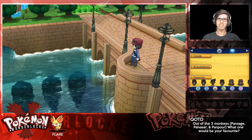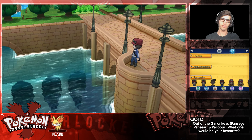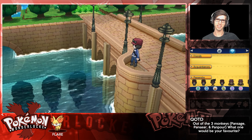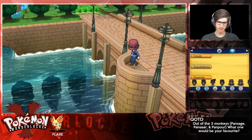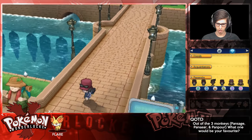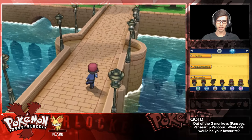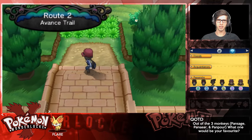In today's episode we're going to try and make our way through Santalune Forest, and in that next patch of grass we'll have our first wonder trade to deal with if we can catch the Pokemon. Without further ado, let's continue - we're in Aquacorde Town, got some goods, and it's Route 2, first route, first chance for an encounter.